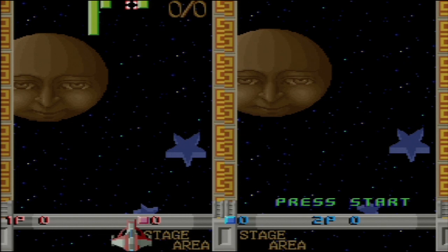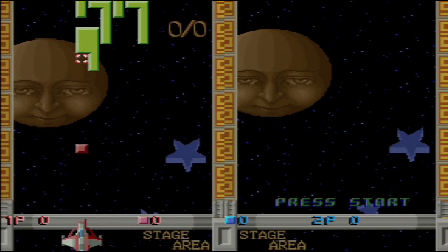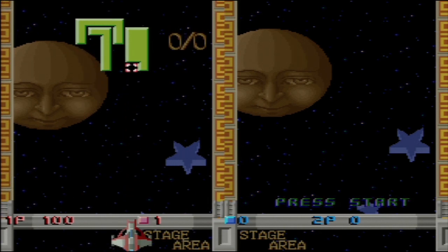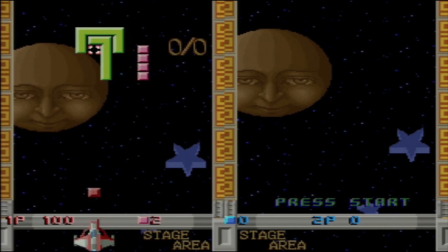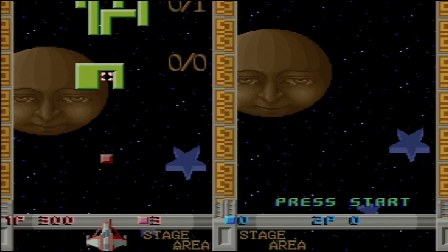Black Hole is an action puzzle game where you have to sort of do a reverse version of Tetris, where these blocks will come down, and what you need to do is fill out the squares and basically make squares or rectangles — just basically whole shapes.